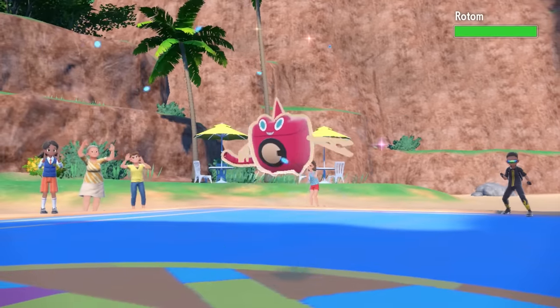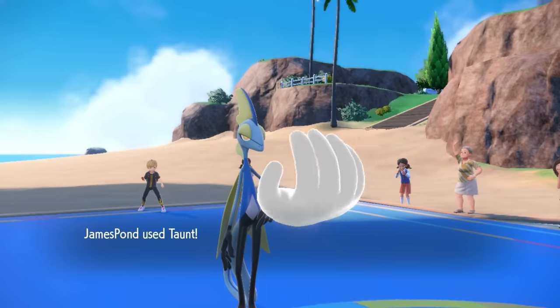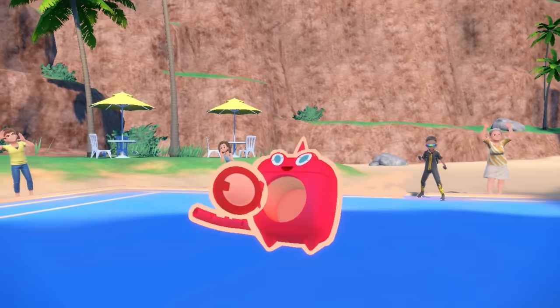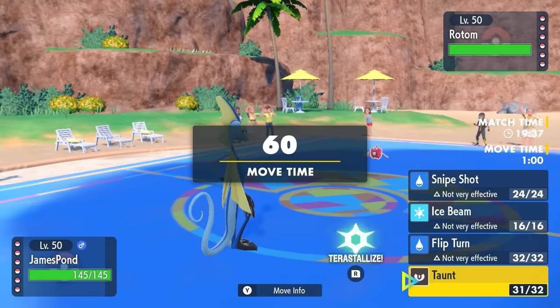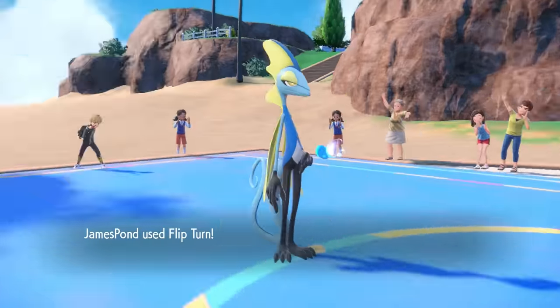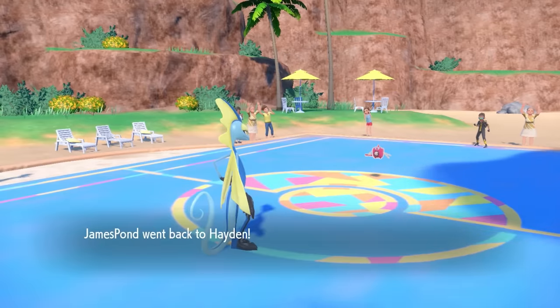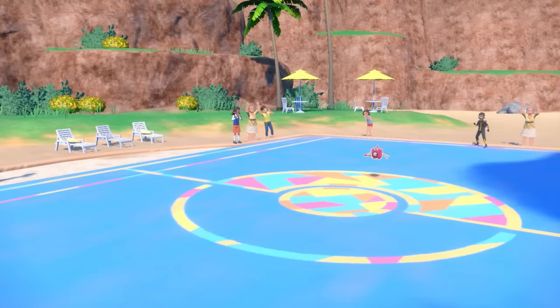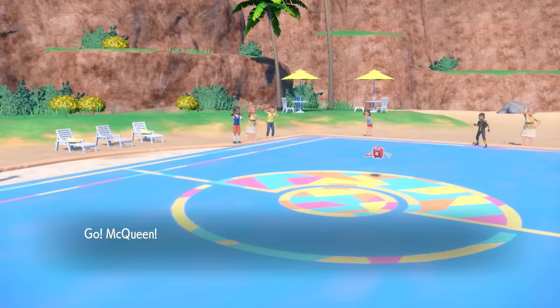Instead, they actually end up switching into the Rotom-Wash, the damn bane of my existence. I have no use for the washing machine, except I can go for the Taunt, making it nice because now this thing has to go for something like a Hydro Pump or a Volt Switch. This matchup is interesting because they can't really go for a Volt Switch since I have the threat of Jolteon here, but if I'm them I probably just click it anyway.